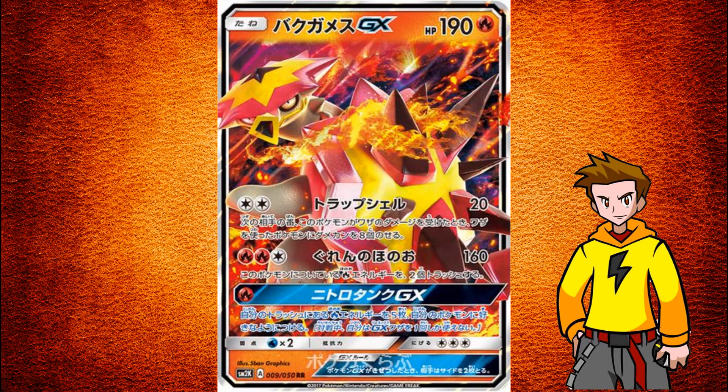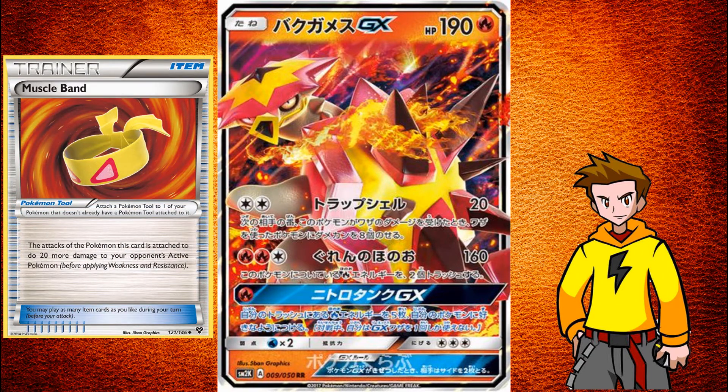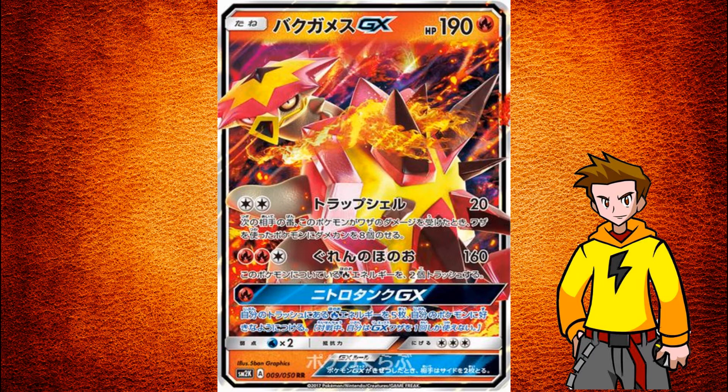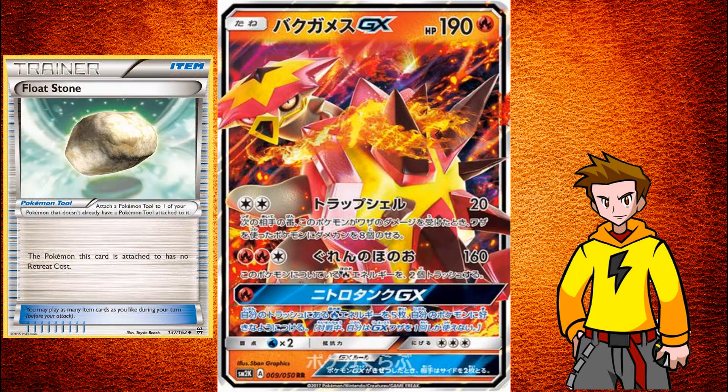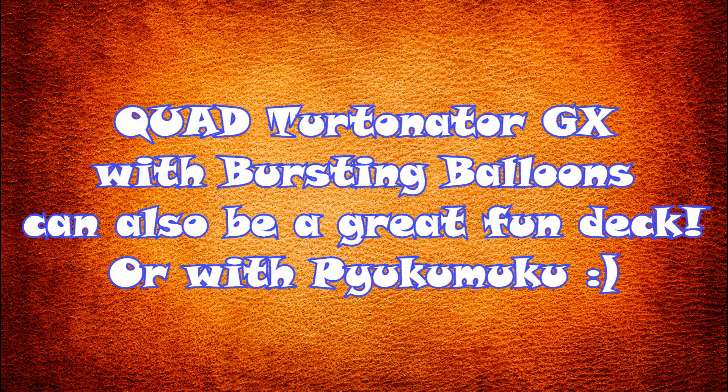You can also put it in other decks that have Double Colorless Energy — why not test it out? In Expanded with a Muscle Band, you can deal super effective damage for knockouts against things like Oddish, Rowlet, or Manectric. In standard format with Double Colorless energies, it can be an ideal wall at the beginning of the game — deal 20 damage, wait for your opponent to receive damage counters, use your Float Stone, and swap around to something else.